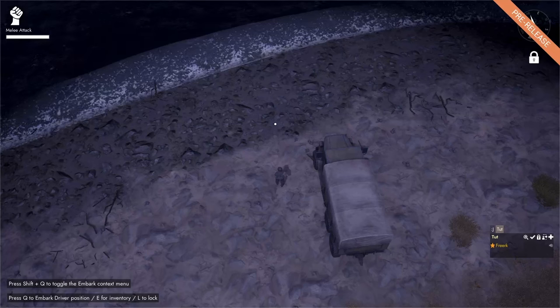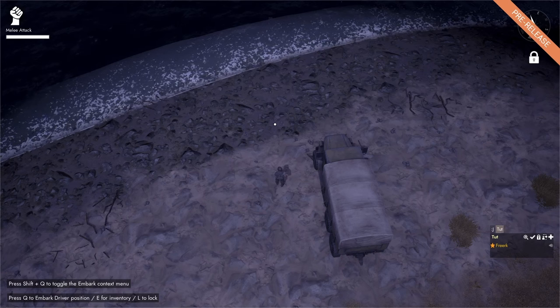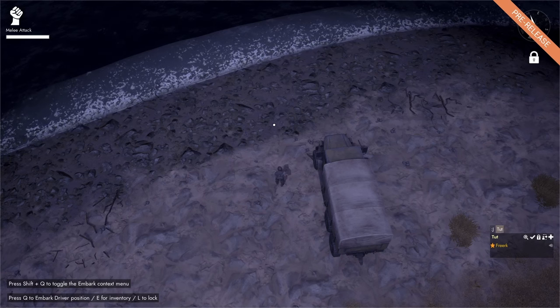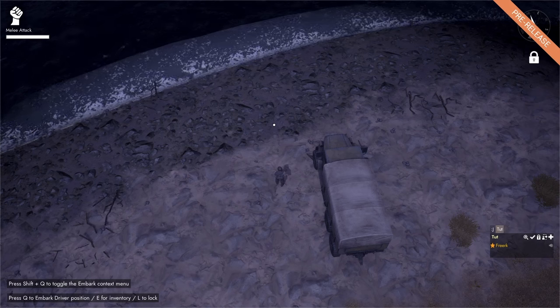The smallest and cheapest vessel you can make is the motorboat. To make a motorboat all we need is a strip of beach, a hammer, 60 basic materials, and some fuel to fuel our motorboat.